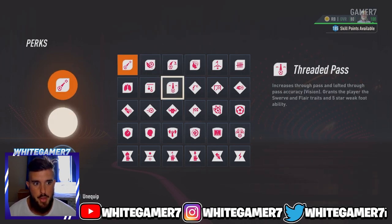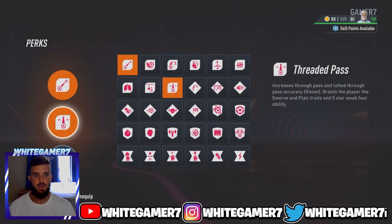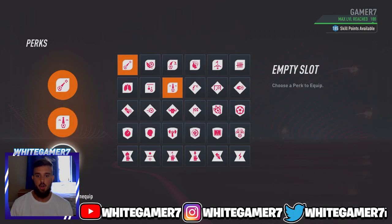For your second perk, we are going with Threaded Pass. This is going to increase your vision, which is really important to determine how accurate the passing is. Whenever you do a through ball on the ground or in the air, you're going to have a five-star weak foot as well. So basically, whenever you do a pass, you're going to have a five-star weak foot, which is very important to be able to pass with both feet as a fullback.